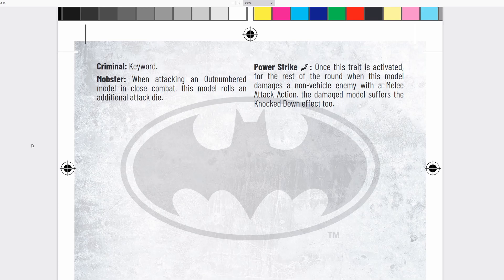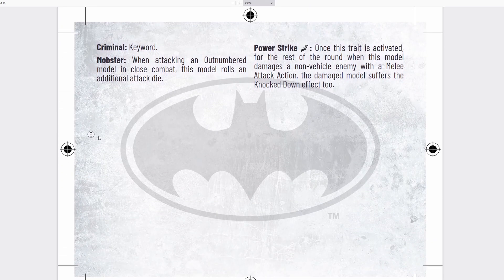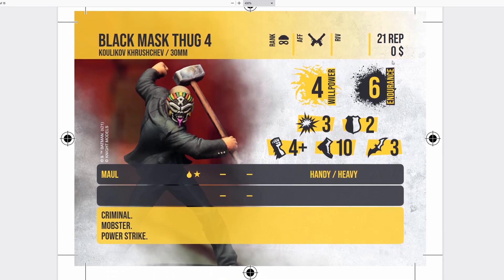He has Mobster, which will allow him to make that extra attack from Black Mask. He has Power Strike: once activated for the rest of the round, when this model damages a non-vehicle enemy with a melee attack, the damaged model also suffers the Knockdown effect. Knockdown is one of those things that really messes up your opponent if they haven't given an Audacity Marker to one of their models — they now have to spend their action getting up and can only move 4 inches. I really like Power Strike. That said, he's pretty cheap for a good reason — 2 defense means he's going to go down easily, but you can probably slot him into standard lists.